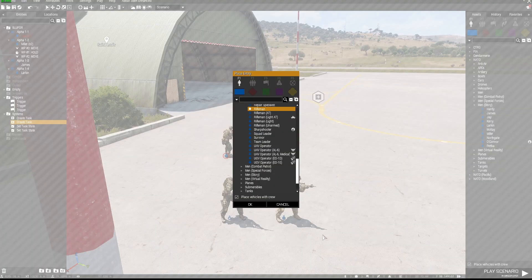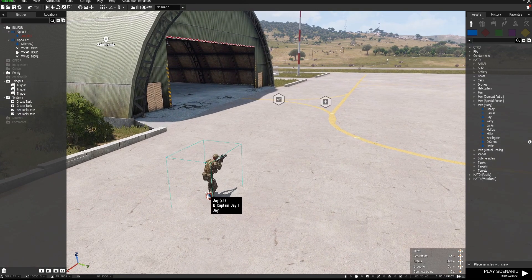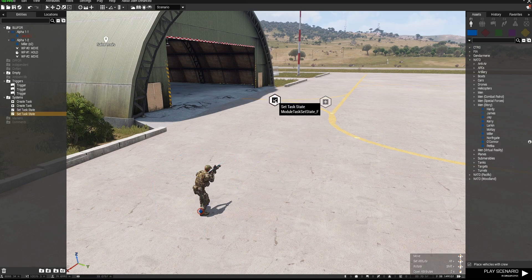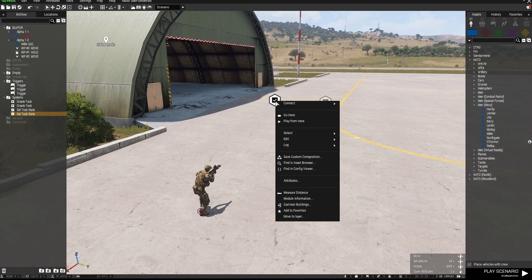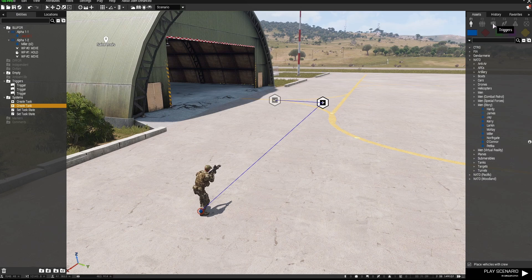That task only works for this guy. Now I'm going to go into the Set Task State module, double-click that, set it to Succeeded, and sync it by right-clicking, connect and sync to the Create Task module. So there we've got our tasks.